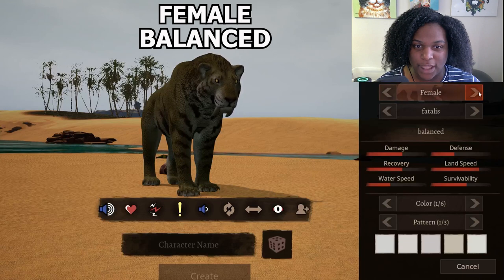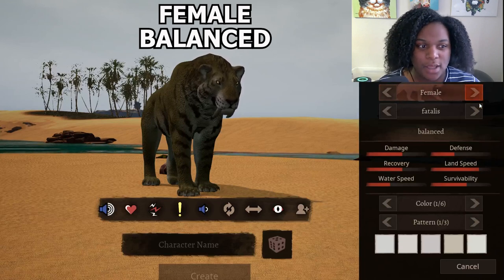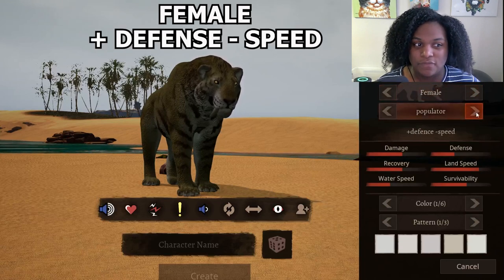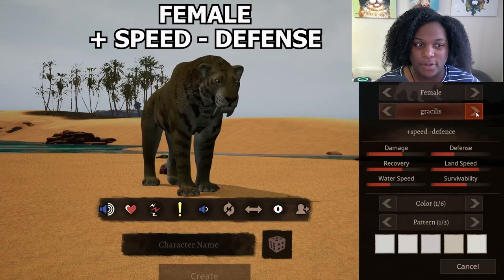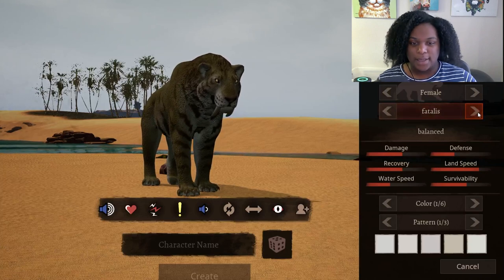The female looks a little bit lighter, but not much of a difference. Female balanced, female plus defense minus speed, female plus speed minus defense, and back to balance.